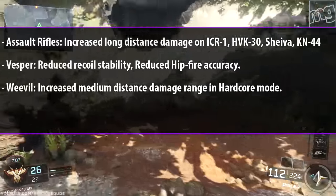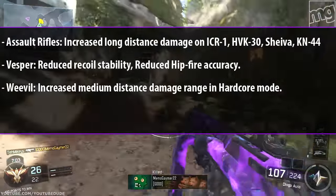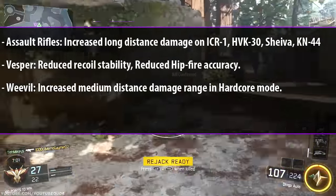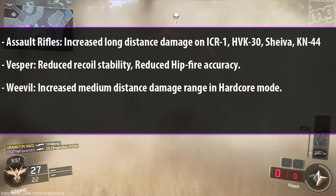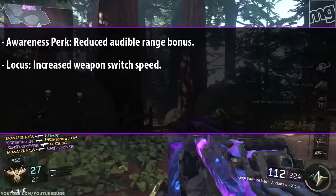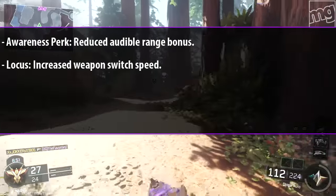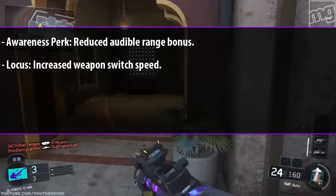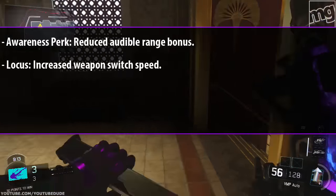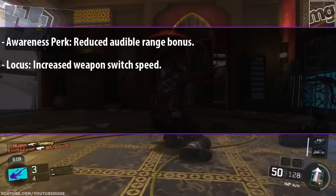Moving on to Create-a-Class: assault rifles had increased long-distance damage on the ICR-1, Havoc, Shiva, and KM44. The Vesper got nerfed — reduced recoil stability and reduced hipfire accuracy. The Weevil got increased medium-distance damage range in hardcore mode. For perks, the Awareness perk had its audible range bonus reduced — it's definitely nerfed, but with Dead Silence you can still hear people from around 10 to 15 feet away. The Locust got increased weapon switch speed.